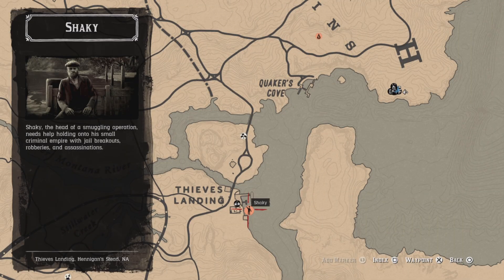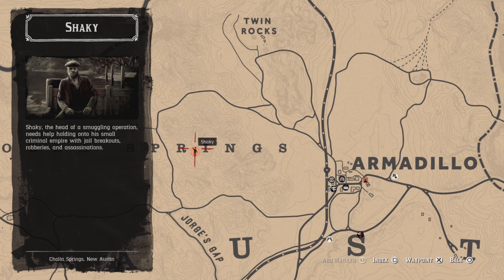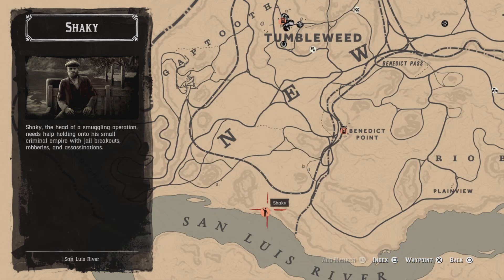There are three locations you can find Shaky. The first one's here at Thieves Landing. The second location is west of Armadillo over here in Cholla Springs. And the third location is south of Tumbleweed down here on the San Luis River.